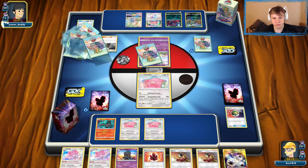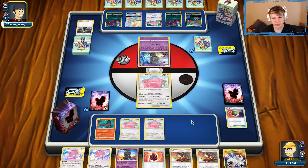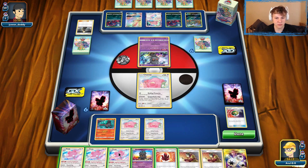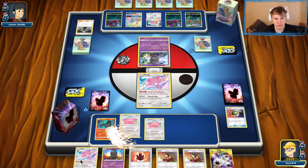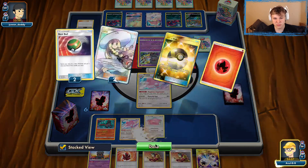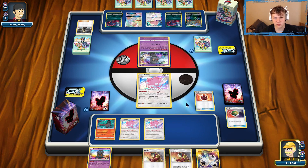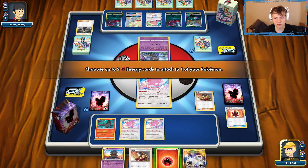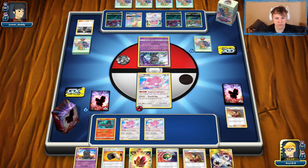Our hand is pretty good — two Blisseys, Energy plus Welder plus a Triple. We just kind of want more Energy. A Fiery Flint or a Fire Energy top deck would be great. Looks like a very slow start from our opponent, and we can go ahead and get out a Triple Blissey. Could go with the Let Loose here, but I think Fire Crystal for one is just fine. Keep having these Fire Crystals for one. Throw that on the Active — there's the Fiery Flint, that's what we're looking for.